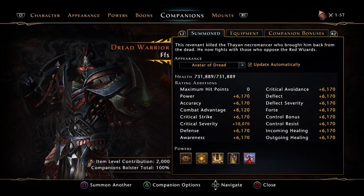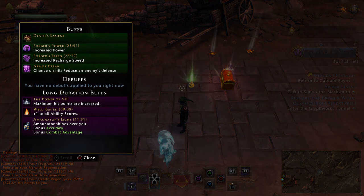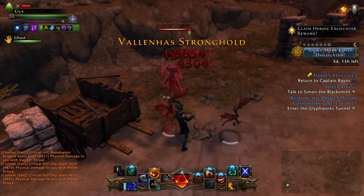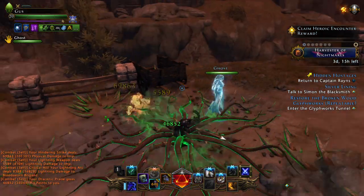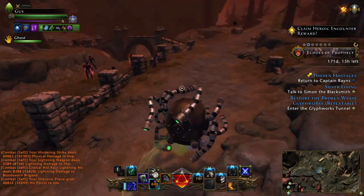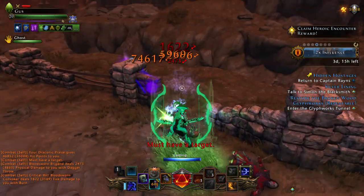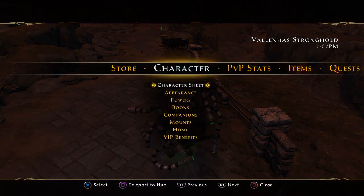There is the Dread Warrior, and then we can also use the Ghost. The Ghost gives us Death's Layman — you're going to like this one. First we're going to let him hit me, and I'm missing hit points. Watch this: 46,582 hit points. Let's do that again — they've got to hit me, you've got to be missing hit points to get healed. 46,852. You saw it.